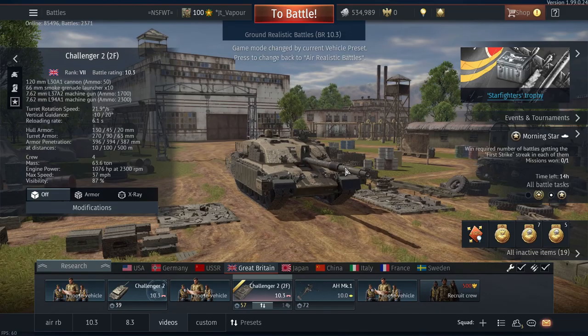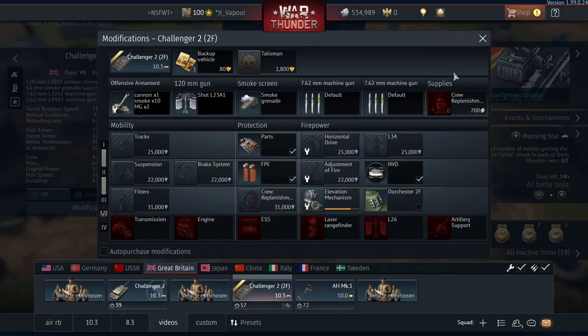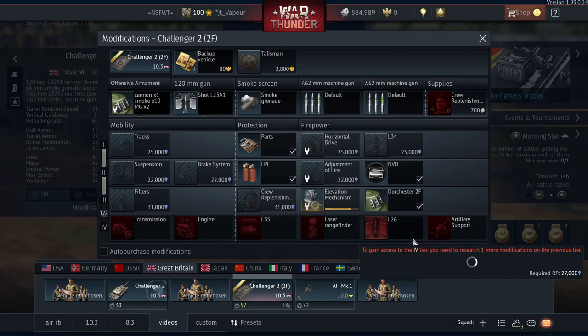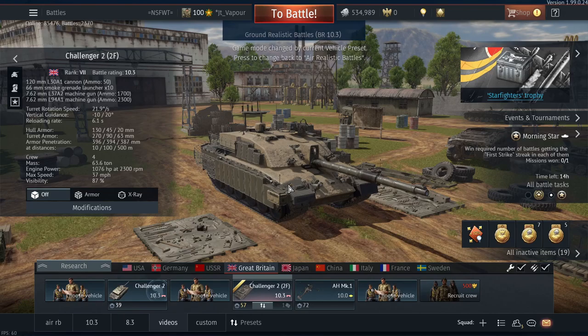It gets the same gun and obviously it gets this new Dorchester 2F package. I'll show you what it looks like stock. Basically the only thing you're really missing is your little pizza table on top. It still uses the same L26 round as the original Challenger 2, and obviously it's going to weigh a lot more, so mobility in this thing really does suffer at the very start before you get all your engine upgrades.